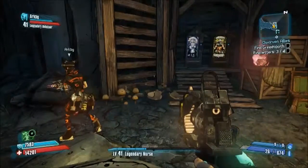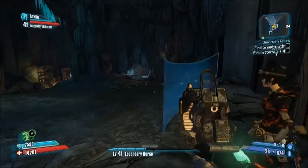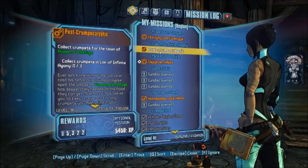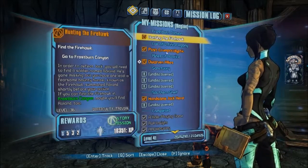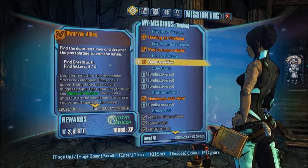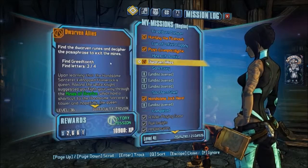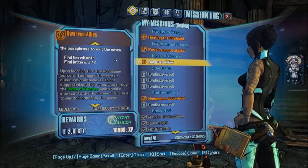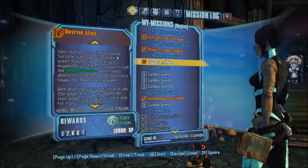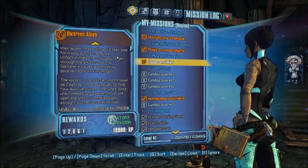I feel like we're going to be doing a lot of backtracking if I do not look this up. Don't you have the mission from the letter in here? Well, it doesn't say where the fourth letter is. Find letter 304. Dwarven allies, find letters — yeah, that's the top Google search. All Dwarven allies letter locations.